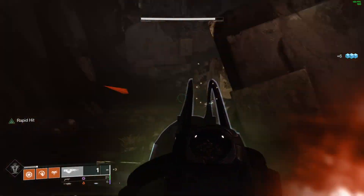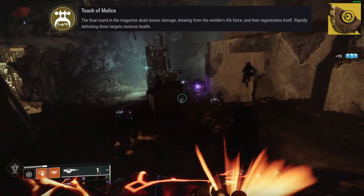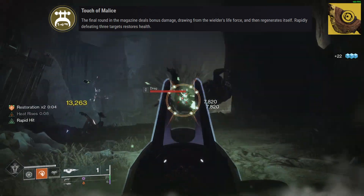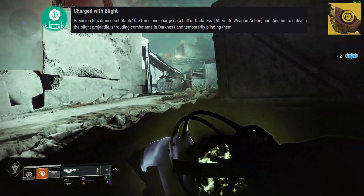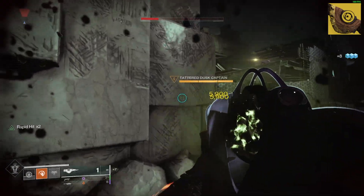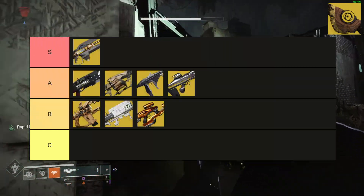Next we have King's Fall, bringing back the Touch of Malice. This weapon harms you — the final shot will take your health down in exchange for a 30% buff and infinite ammo. Each shot your health is lowered; Warlock Rifts will minimize the damage but not remove it outright. Well of Radiance, on the other hand, will. It also has the Charged with Blight perk, allowing you to charge up a Ball of Darkness which applies a debuff to the enemy and blinds them. The Touch of Malice is getting a buff next season based on what Bungie has told us. At the moment, because of how difficult the weapon is to use properly and how hard it is to take full advantage of the exotic perk without dying — especially in harder content — I have to give the Touch of Malice a C.